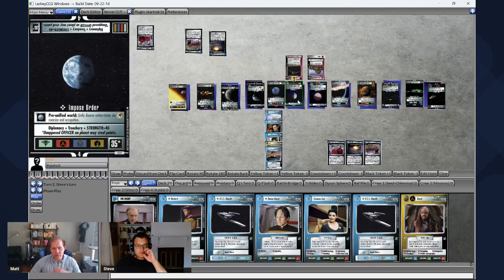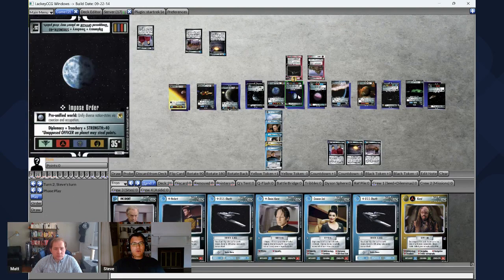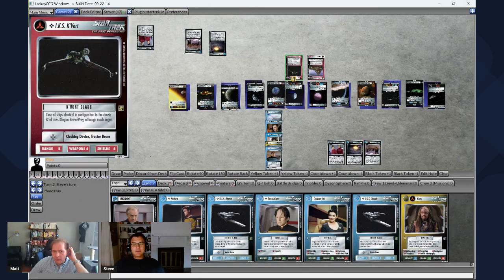You can do all this in one turn — there's not a separate move phase and beam-down phase. You have three phases: the play phase when you play all your personnel, the execute orders phase where you do everything else, and then a draw phase. You are limited by a couple factors — the Kavort-class ship only has a range of eight, so I can only move eight span of missions. This mission had a span of four, so I can get there, but I couldn't get much farther.